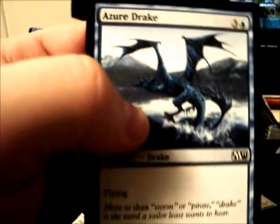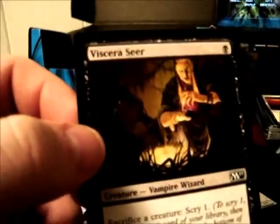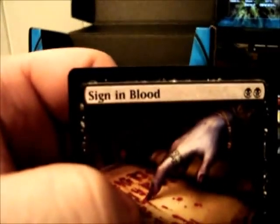Aether Adept, Azure Drake, a couple Cancels, Mana Leak, Preordain — decent card — Ice Cage, Blood Seeker, a couple Doom Blades — not bad — Duress, Sign in Blood.